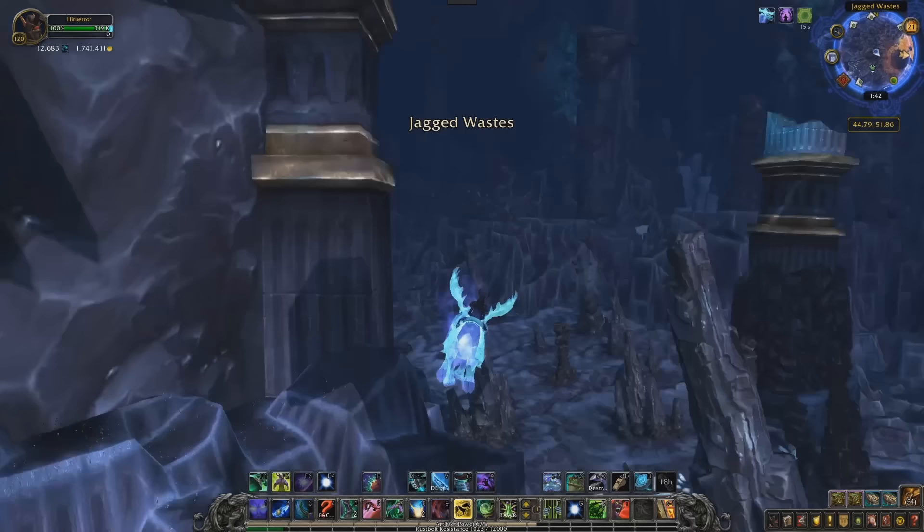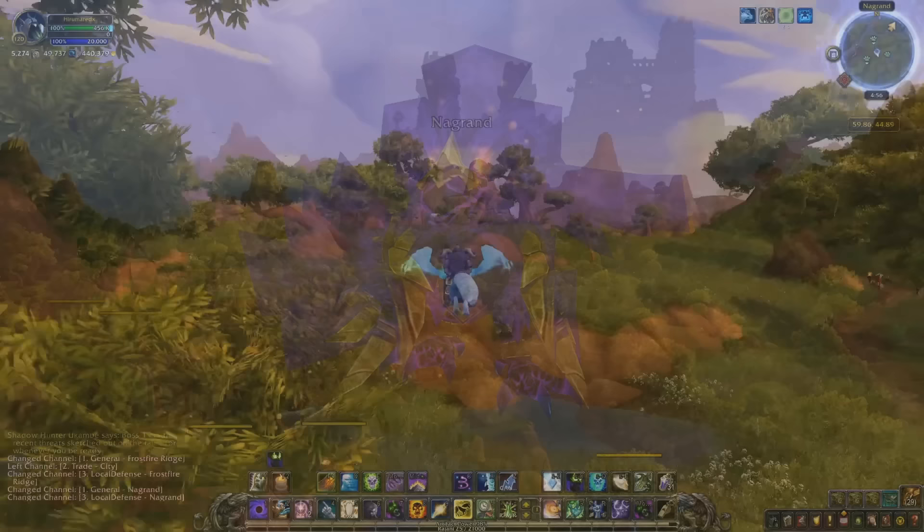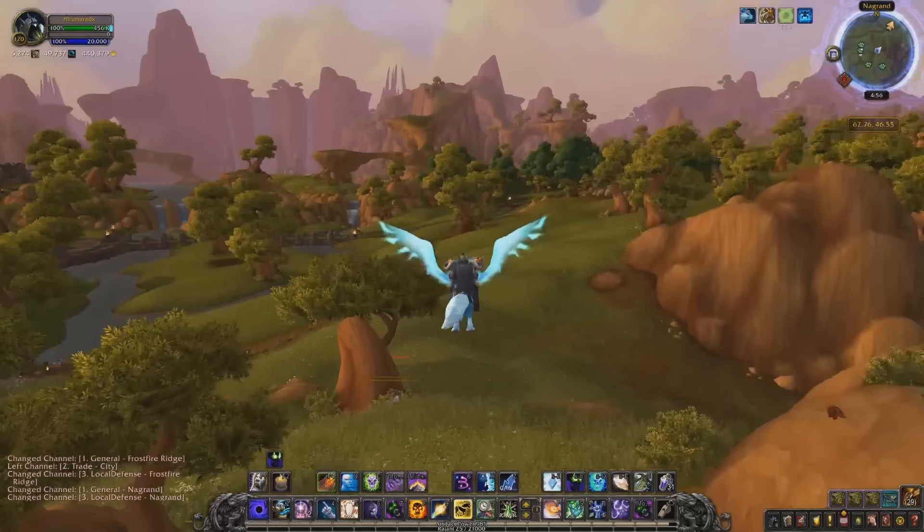At number 7, we have the Void Talon of the Dark Star. This mount is obtained simply by clicking on an Edge of Reality portal, which will port you into your own little instance that allows you to click on an egg, giving you the mount 100% of the time. This one is hard to obtain in the same way as the Phosphorescent Stone Drake — as long as you can find the portal, you'll get the mount. But finding the portal is the hard part.